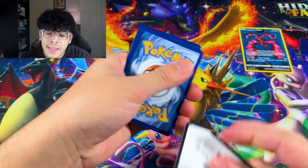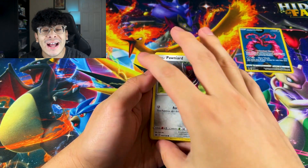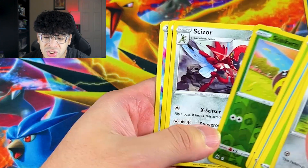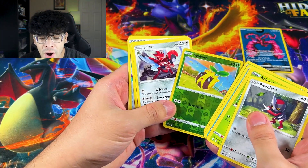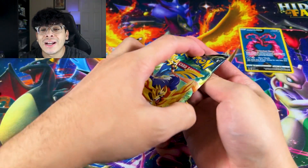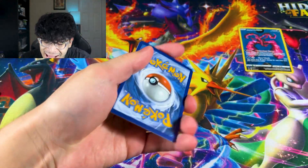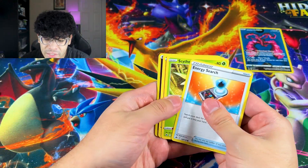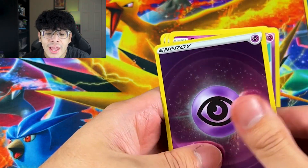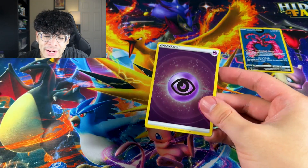Can we get a banger from this first pack? Are we going to have a perfect 10? Nope — no perfect 10, guys. That right there is a bad sign right off rip, because the first pack has to be a banger. We got a psychic reverse energy and nothing more. It's still a nice energy though — reverse energies are always nice to get — but what's going to be our first hit of today's episode?